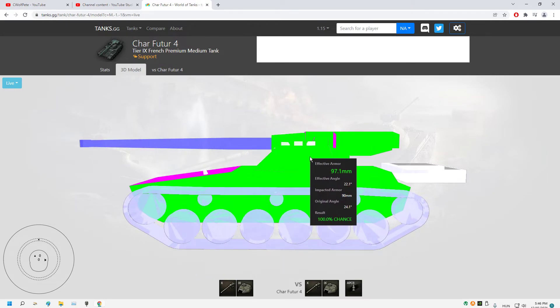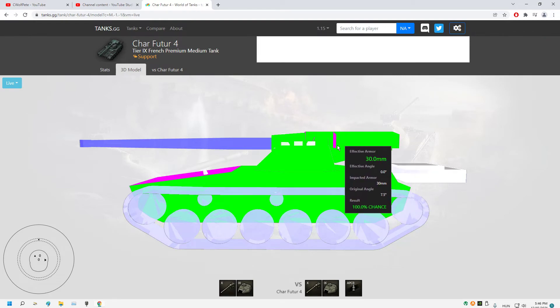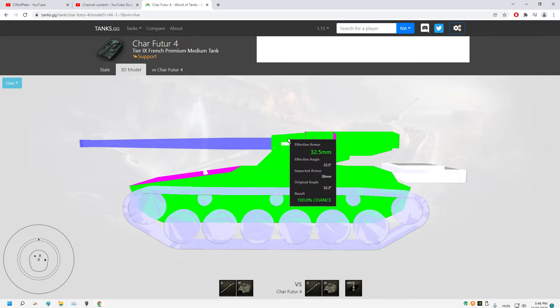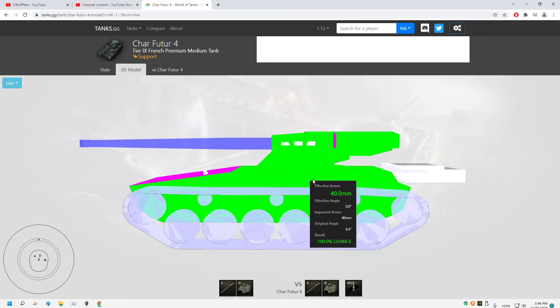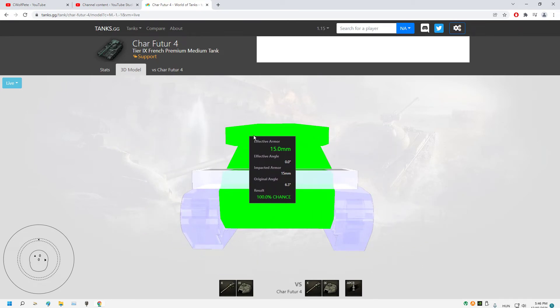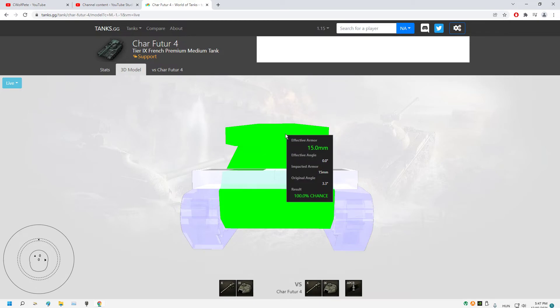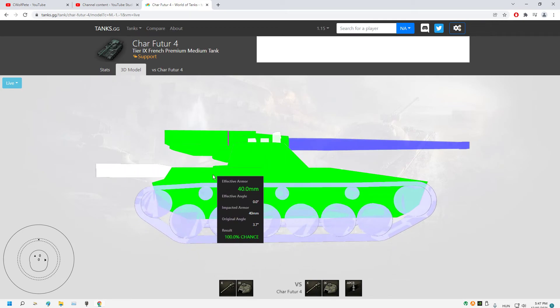Left side armor is 40mm. At the back of the turret we have 30 millimeters, near the gun 32mm, and 190mm in certain sections, then 30mm again. In the hull it's 40 millimeters — penetrable with HE. The rear is 30, 25, even 15mm. As you can see, the back of the turret is really penetrable with HE. The other side has the same configuration.